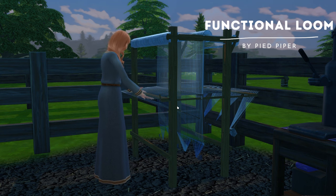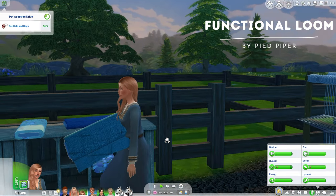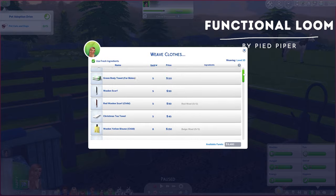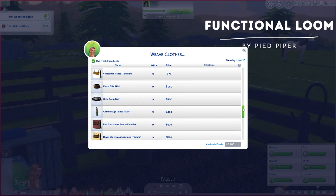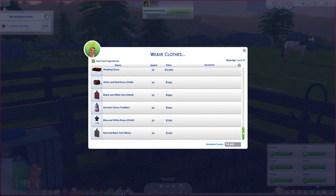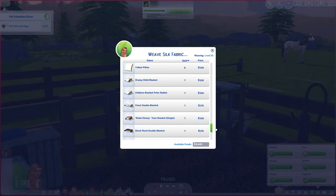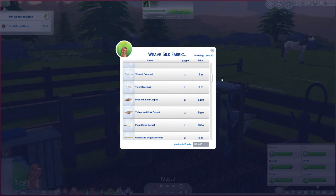Next we're going to look at gameplay mods and new skills. First we're looking at the functional loom. This is a very interesting mod that I have not fully gotten to play around with, but I did for this video. You can make all kinds of custom fabrics and then you can also craft clothing. Not all of which is applicable to certain historical time periods, but there is a large variety of clothes that you can custom make. There are also decorations like rugs, and you can make blankets for your beds. This is a very awesome in-depth mod.